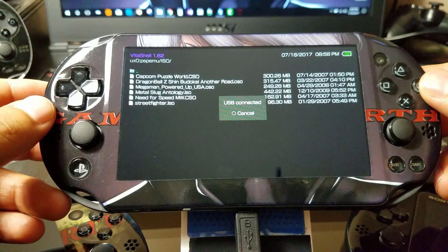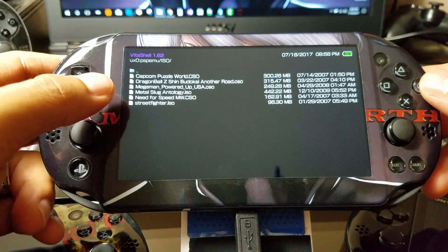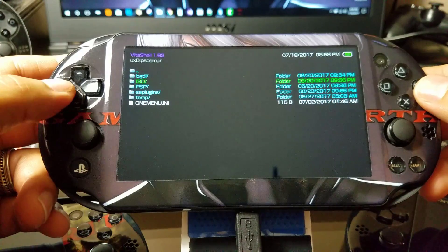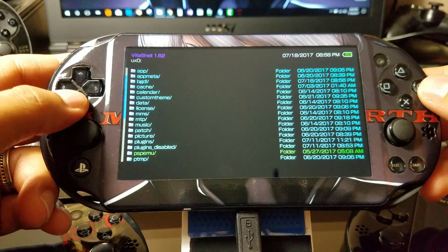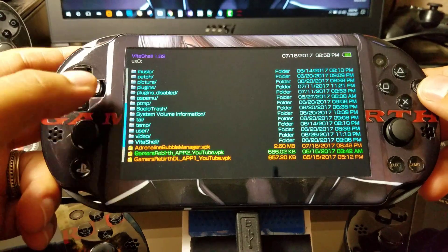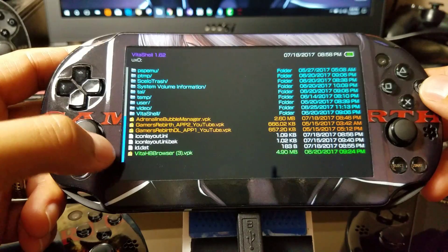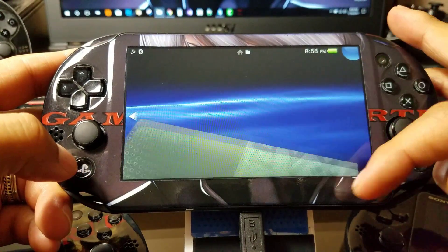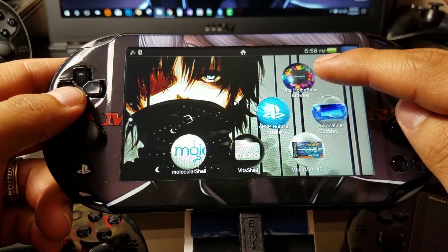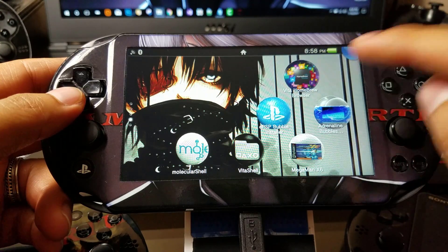So we move on to the PlayStation Vita. As you can see, I have my games in there. Now I'm going to install those VPKs — I already have them installed, so you just go ahead and install them directly to the PlayStation Vita. That's all we need to do with VitaShell. You can see I have Adrenaline Bubbles Manager and Vita Homebrew Browser. Now I'm going to go ahead and get the EPSP Bubble Installer.